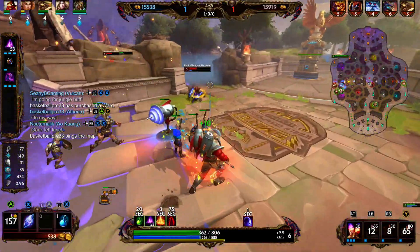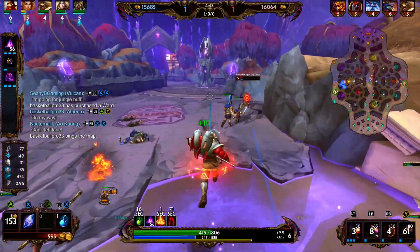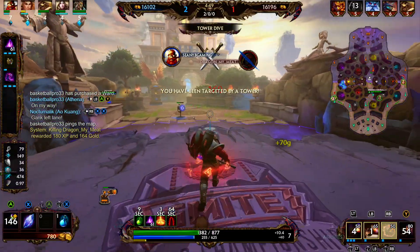Bakasaur is jumping on us. We're going to throw a meatball, fire our one, and unfortunately our turret placement was just a little off. We have a minion taking tower for us. We're going to go ahead and fire our one and we're able to clean up the Bakasaur.